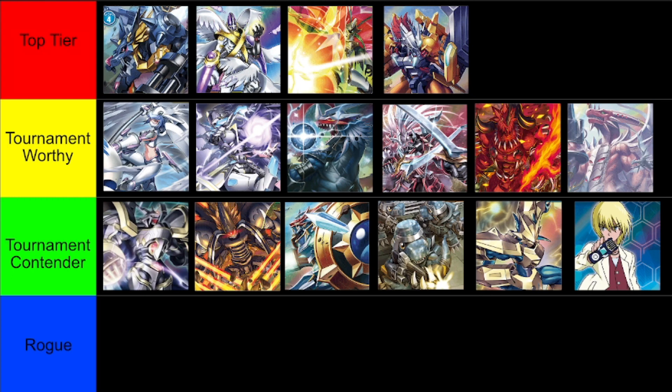D-Brigade got a lot of new tools in EX3, but most aren't super useful because it's a go-wide Rookie Rush style of deck and the new tools push you to Digivolve, which slows the deck down. A lot of builds started cutting the new tools and just utilizing maybe the new level 4 and level 3. It hasn't changed much, but the additions that did make it in still keep it very threatening, applying lots of early game pressure that some decks might not be able to deal with.